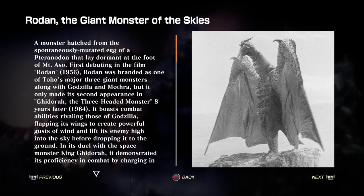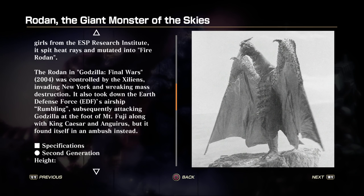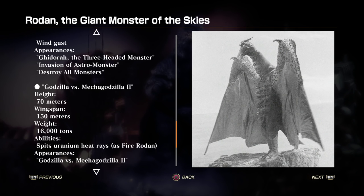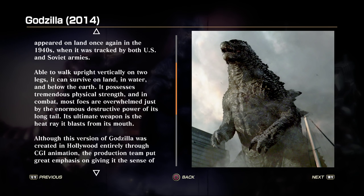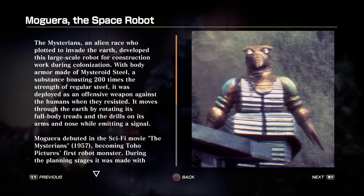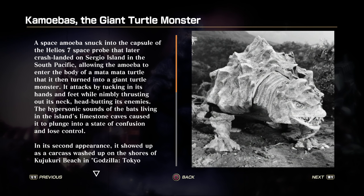Next we have Rodan, the giant monster of the skies. Next we have Godzilla 2014, the Godzilla that loves Twinkies. Next we have Molgaria, the space robot. Next we have Cameo Base, the giant turtle monster.